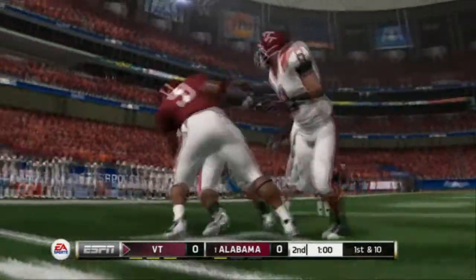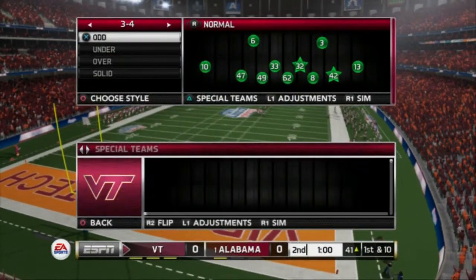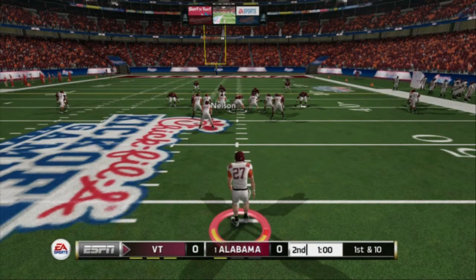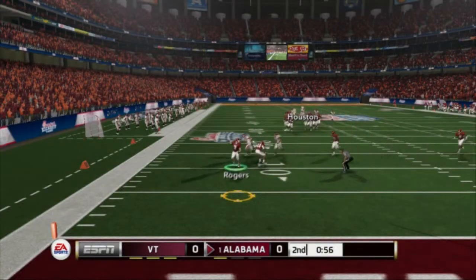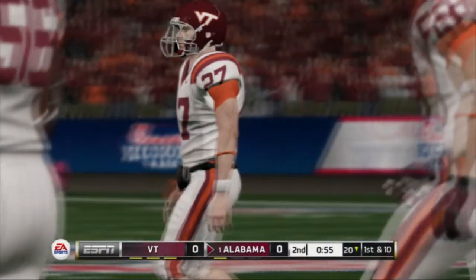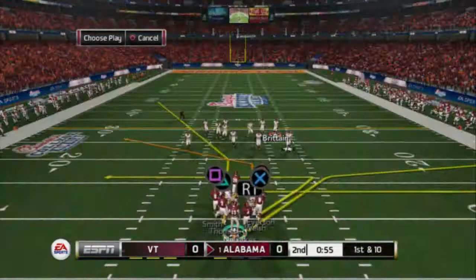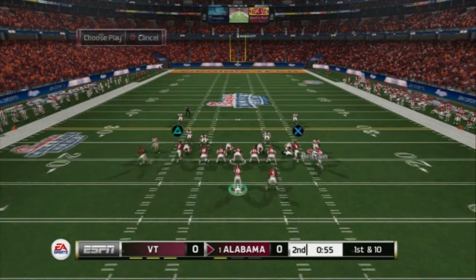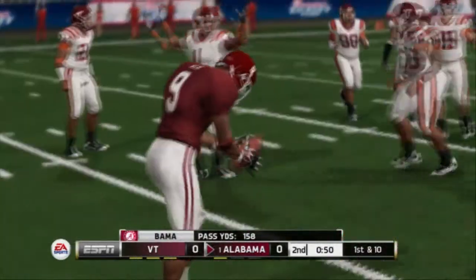The next read on this play is going to be your post route, and the post route is very effective against man coverage this year. It was actually really effective last year against man too — people just didn't incorporate it into their scheme because it was a little bit longer developing last year. This year it's actually a pretty quickly developing route and can be used against man as well. In the slot post play from the Alabama tight formation, against man coverage, that slot post route is absolutely going to torch it. Passing down to the inside, you don't even have to click on — he's already going to automatically get underneath man coverage.